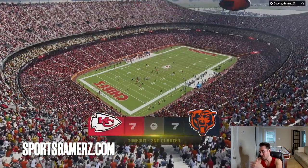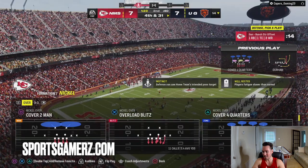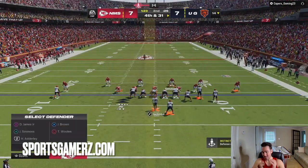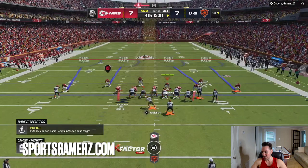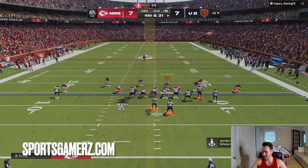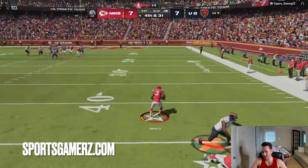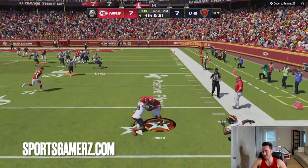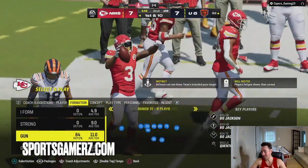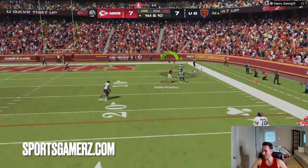He likes to send one receiver over the middle on an in, drag, or slant, so I'm manning him up and watching the middle. He goes for it on fourth and 31 — that's crazy to me. A lot of you have asked for gameplay so I'm trying to fulfill that request. Make sure you smash the like button, comment, subscribe if you're new. If you want my full defensive scheme — full nickel over, full three-four odd, full dollar dime, every defense I run — it's available on sportsgamers.com VIP membership. Click the link in the description and code 'duke' gets you 10% off.